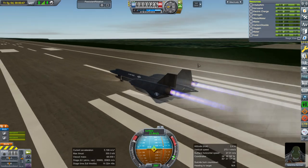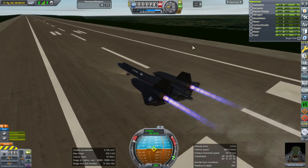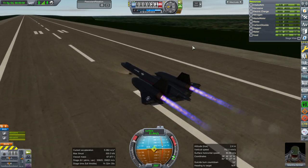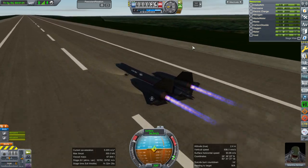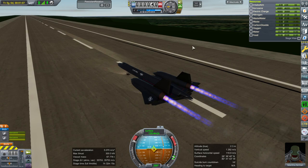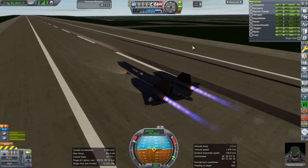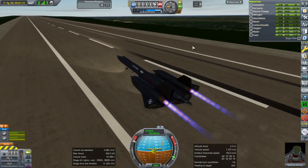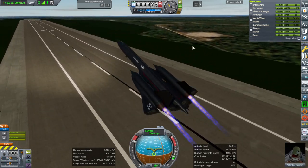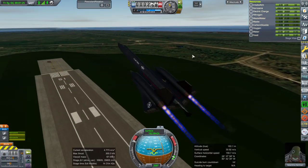Okay, ignition, throttle up, brakes off. We really have to be careful about going left to right because it tends to skid, and then we have to worry about the tail. At least I don't have to use nose wheel steering — it looks like the vertical stabilizers are enough. I'm going to try and pull up here — I am fully pulling up right now. Okay, now it's lifting the nose wheel; I don't want to scrape the tail.